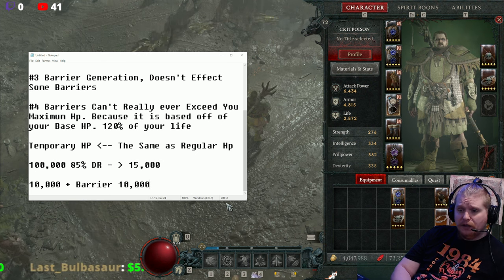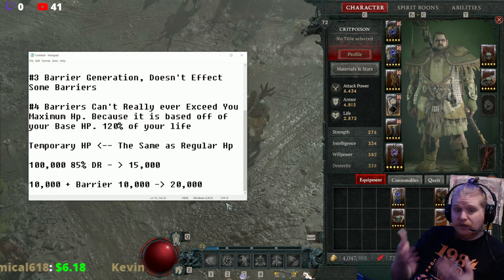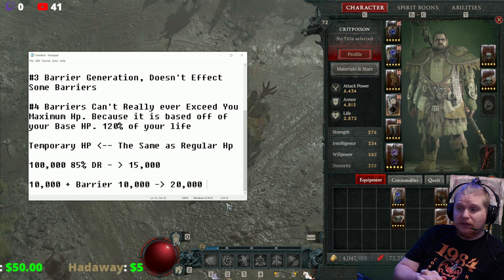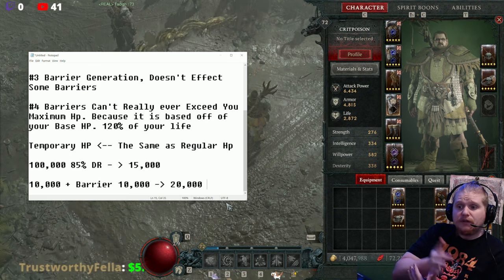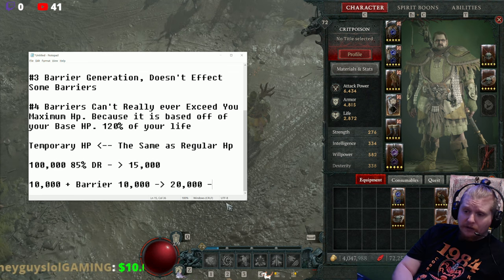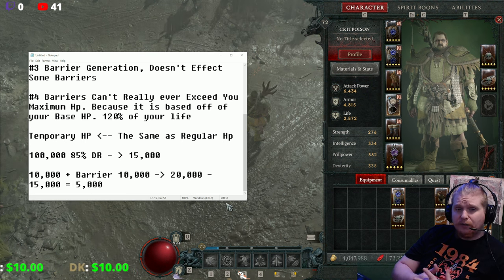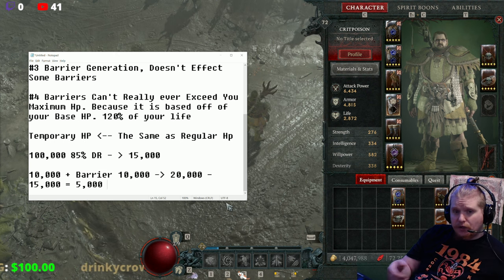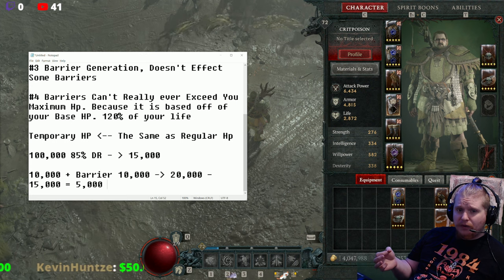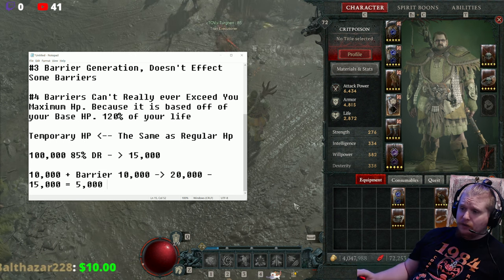Whenever this barrier is active — especially if I can keep it up all the time — I have a 20,000 HP effectiveness. When the boss hits me with his big ability, he dishes out 15,000 damage, which takes 10,000 away from the barrier and 5,000 away from my life, leaving me with 5,000 life. This is good because the barrier acts as a defense against getting one-shot. Temporary HP and regular HP — it doesn't really even matter if you can maintain the temporary HP, because then it effectively becomes your maximum HP.